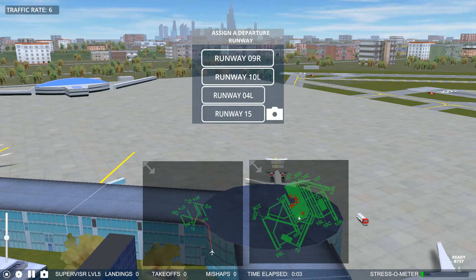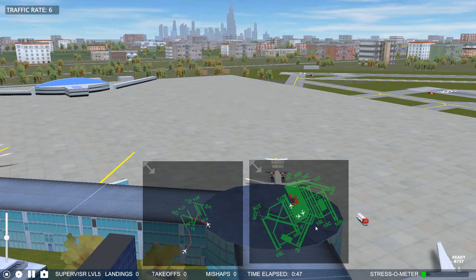Your options: Runway 9 right — that's not bad, but you have to cross 4 left to get there and you don't have much room for planes to wait. Runway 10 left is over here, which isn't bad because the planes will park themselves — that's a good backup landing or arrival runway. Runway 4 left isn't bad because planes get all the way over here and only have to cross 0-9R, but for departures they land right here and that blocks access to 1-5 if you want to use that.